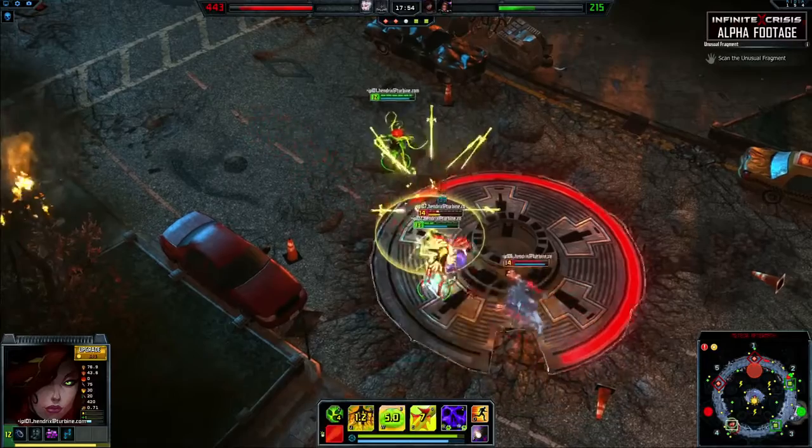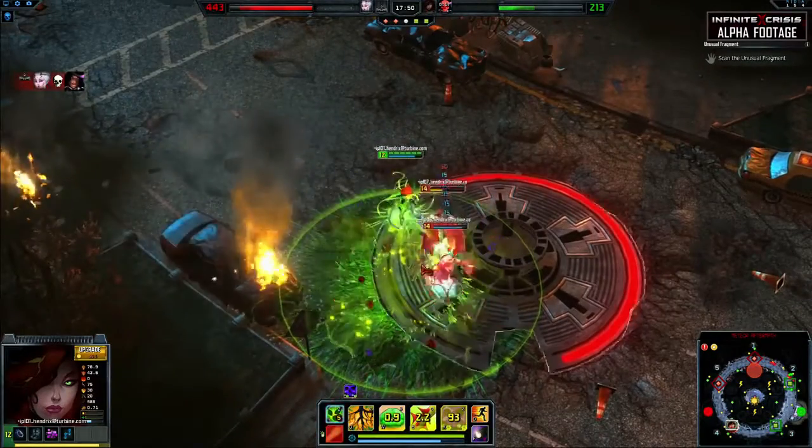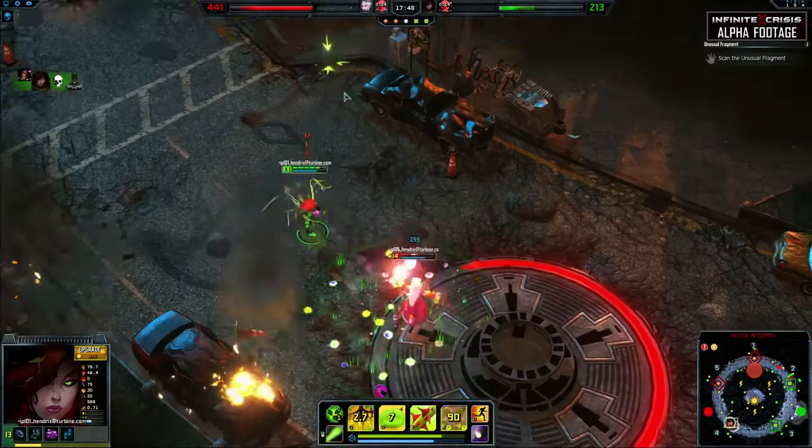Poison Ivy is a flexible supervillain who can be both a supportive teammate or a ferocious damage dealer. With her nasty AoE damage but supportive kit, Poison Ivy can be utilized in a variety of roles.